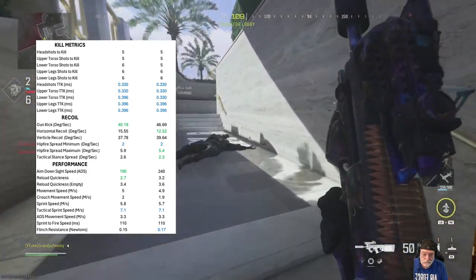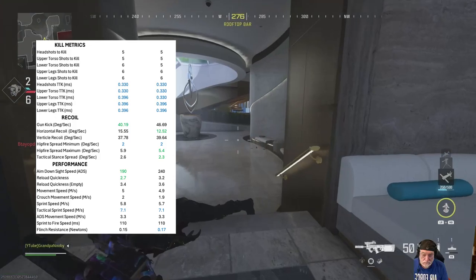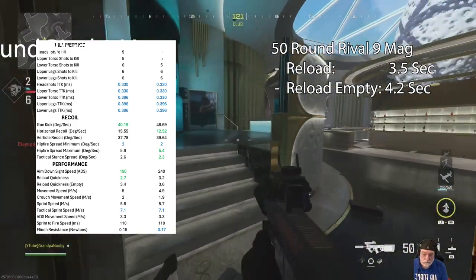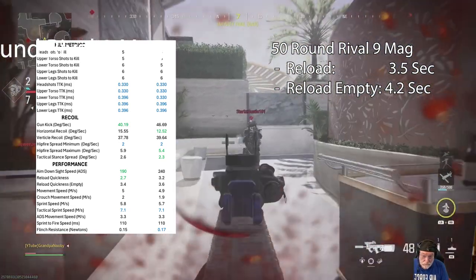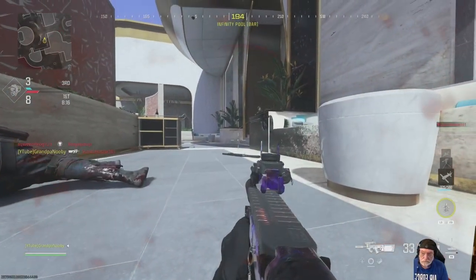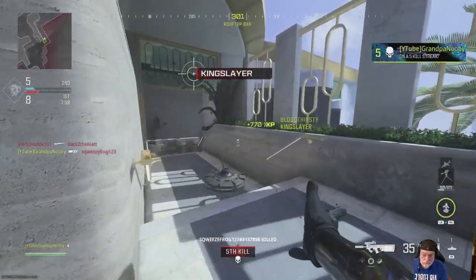Let's look at the metrics now. Exactly the same for the time to kill and headshots, upper and lower torso. The one big difference is the aim down sight speed — significantly different in favor of the Rival 9 — and the reload quickness. But if you look at comparing 50 rounds to 50 rounds, the PDSW is actually faster because it carries 50 rounds.